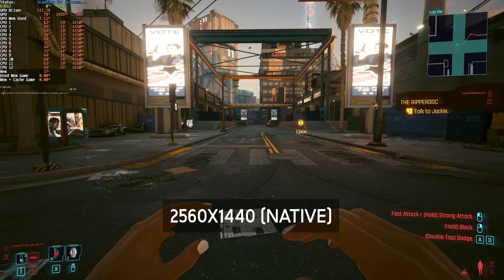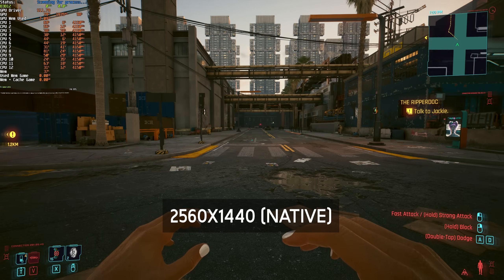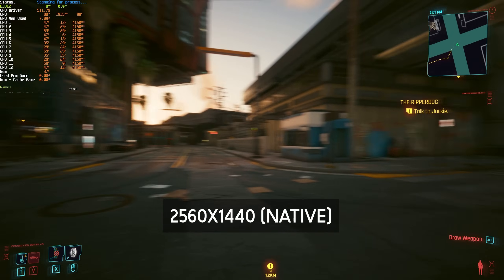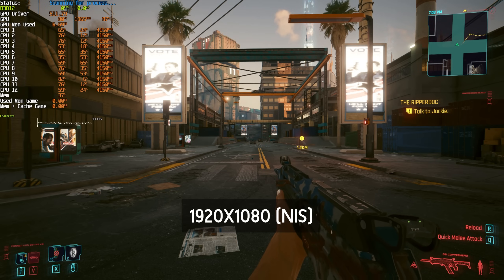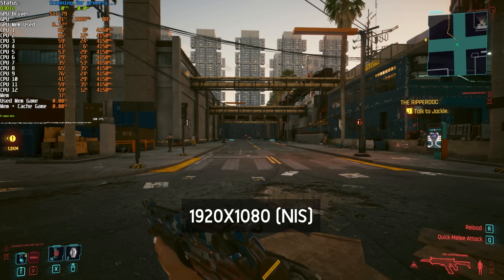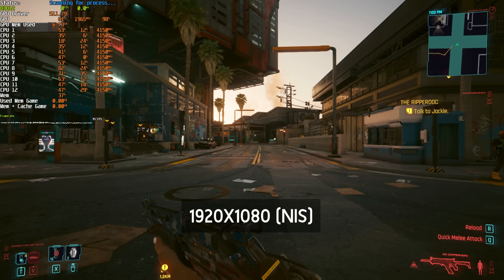Cyberpunk 2077 on native 1440p, I netted around the low to mid 70s FPS. When I cranked it down to 1080p using NVIDIA NIS, I was sitting very happily at high 90s to low 100 FPS. That's a very good increase of roughly 25 FPS.